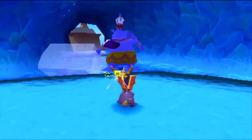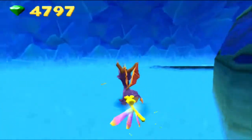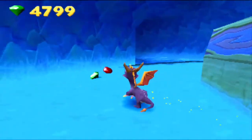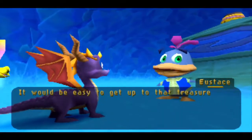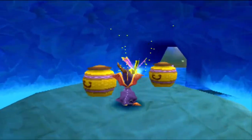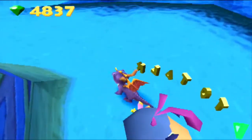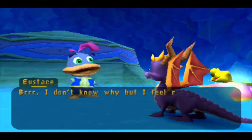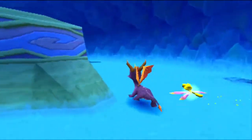You have to be careful because you can't charge on the ice. There's a special trick to this one — it'd be easy to get up to that treasure if you had something to stand on. Just freeze Eustace and jump up on him. Sometimes there are really funny lines after you do it. And Eustace says, 'I don't know why but I feel really cold.' Well, could be because you're in an ice cave — probably not because I froze you and jumped on top of you.